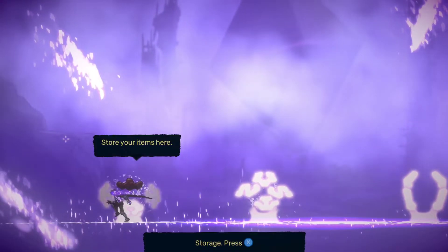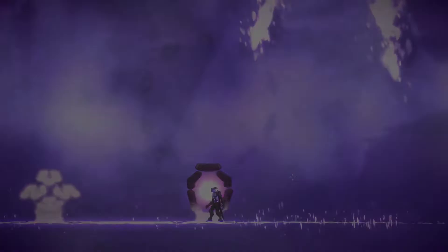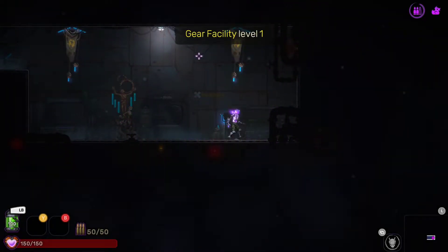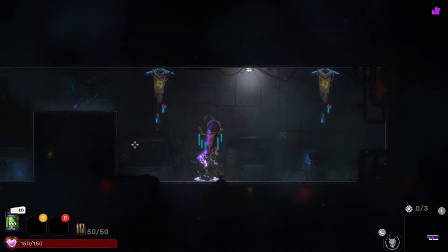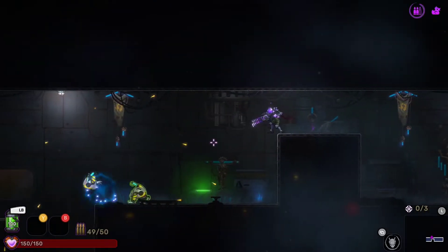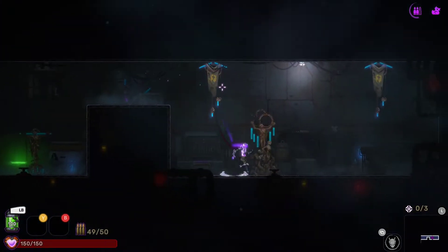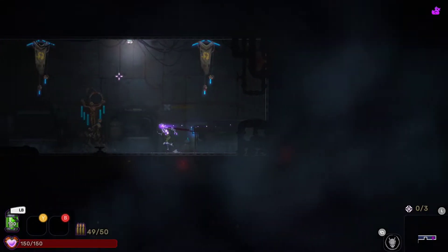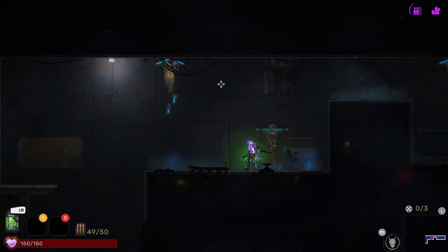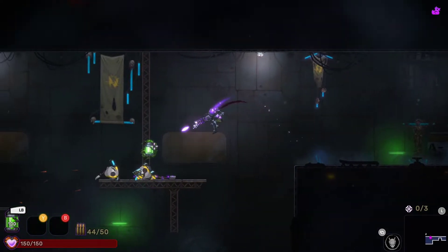You keep everything and keep going — that's what I like about roguelites more than roguelikes. I'm definitely glad they went that route. Here's the part where you look at different memory logs and stories, which might bring us into the first main level. We're trying to collect memory log one and learn the lore along the way. The levels are procedurally generated, but the worlds themselves will be similar — I heard there are eight or nine different biomes.